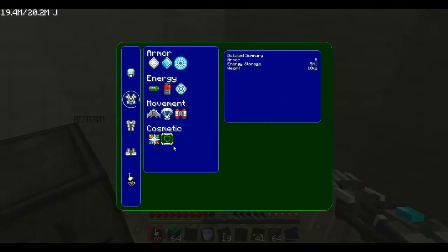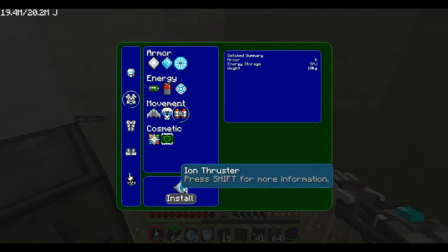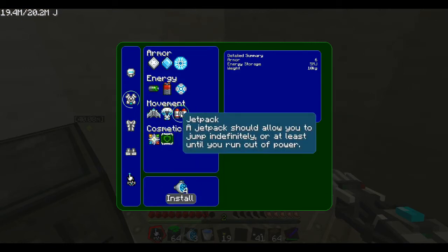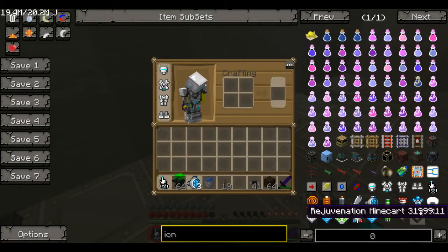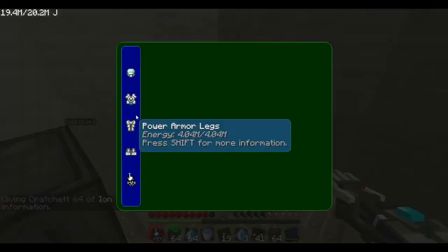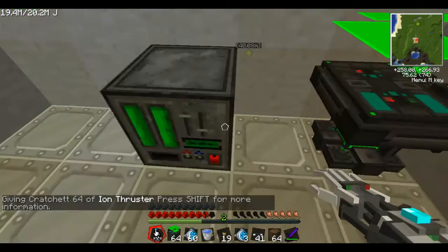And then, literally, all you do is it will give you an option just like this — install. You click install and it should work. Oh, I only got three. Ion thruster. And, jetpack install. So now I have a jetpack.